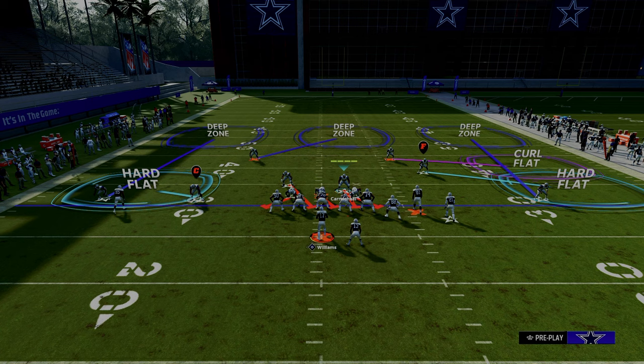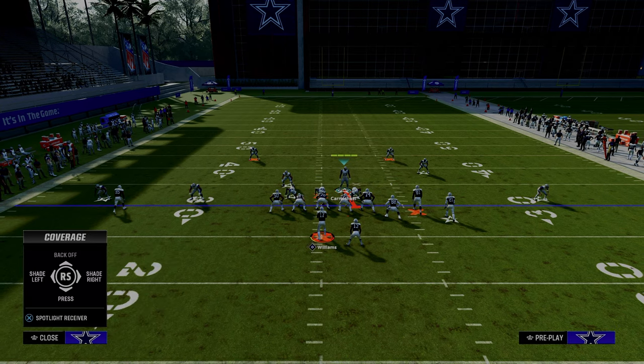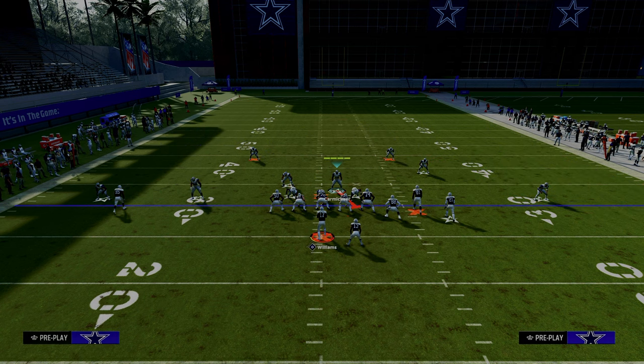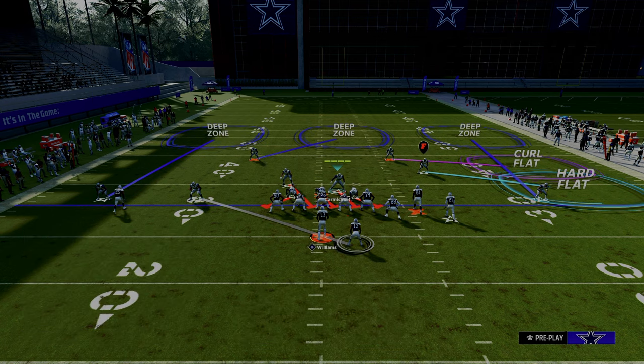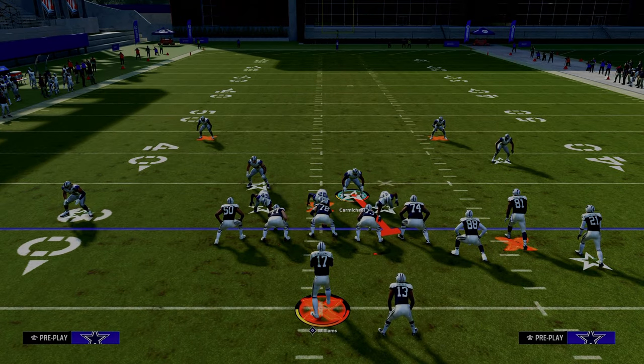Now what we're going to do is take this slot corner and man him up onto the running back. The important part is that once you man him up, you're going to individually flick your right joystick up — as you see, it backs off this guy. As a user, you want to lurk here — you're looking to lurk basically the tight end drag to the post, and that's kind of your main user responsibility. I'll talk about an additional adjustment you can do to really cage this play in a second.